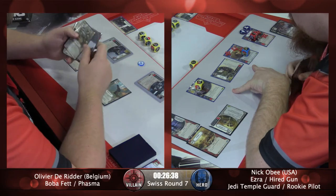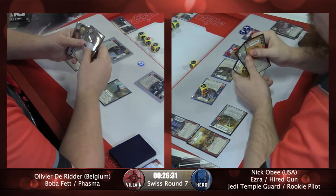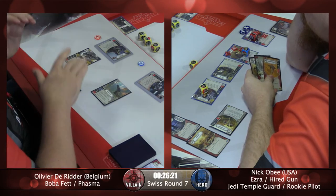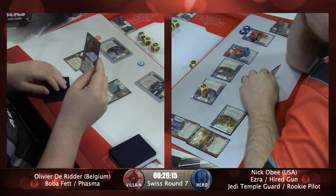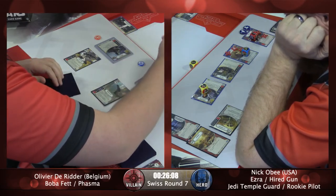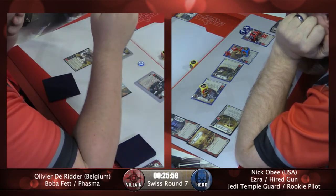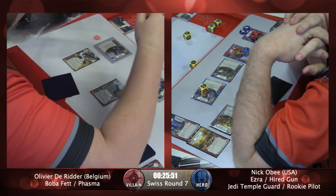If push comes to shove, Nick can still take advantage of that Guardian ability to remove another base damage — that's why he's keeping that Jedi Temple Guard ready as long as he can. He doesn't have the battlefield, so he's going to have to pay full price minus the Tech Team for these vehicles. That makes the Air Speeder a little easier to get out. But Olivier is going to have to re-roll, looking for the base damage sides, and with the Phasma dice off the table, that's a little bit harder to come by. He'll re-roll the X8 and get another two damage.